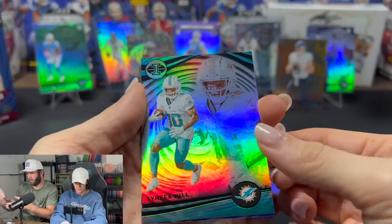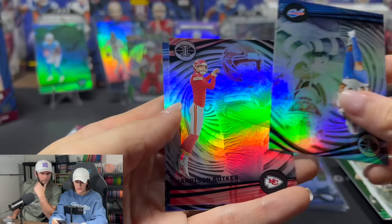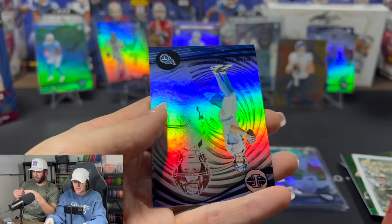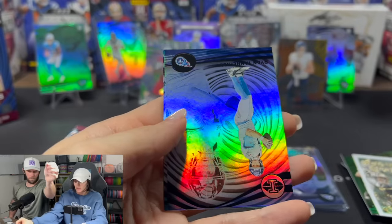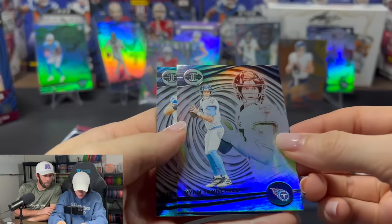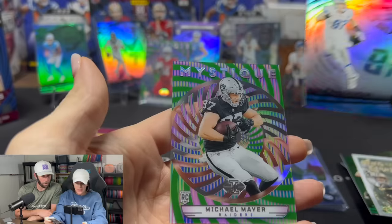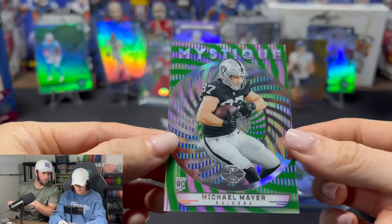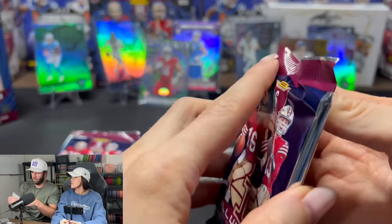Tyreek Hill, Stefon Diggs. Does this say Prizm on the back? No, it doesn't even tell you. Ryan Tannehill — he's pretty much a standard backup quarterback at this point. Michael Mayer — that's our Raider boy. Mystique on the Emerald. These are very cool cards. I love the thickness and the see-through quality.